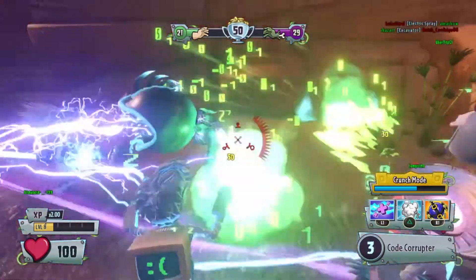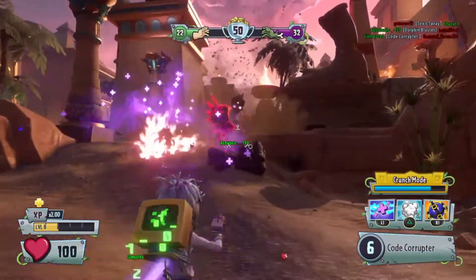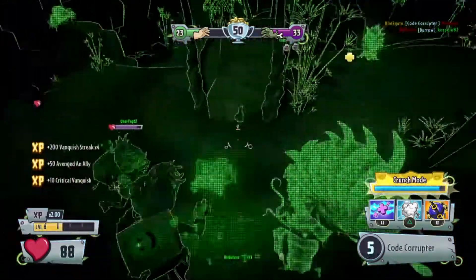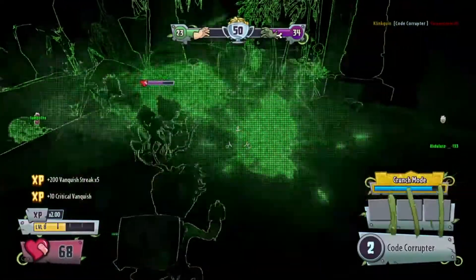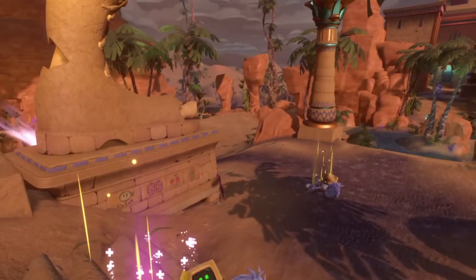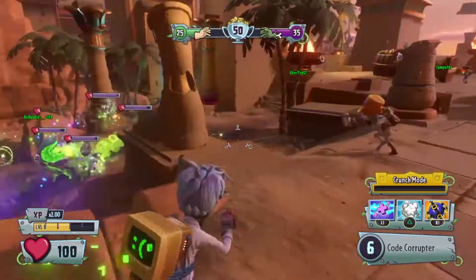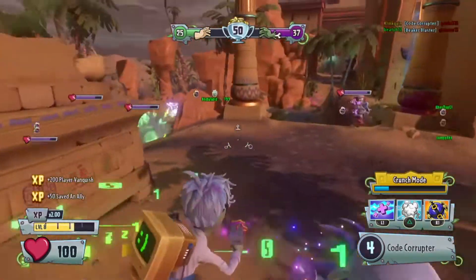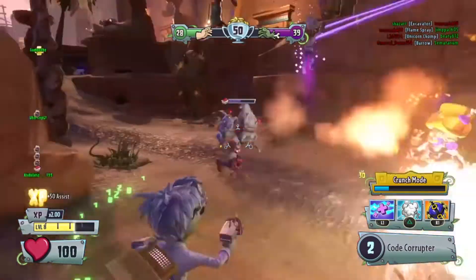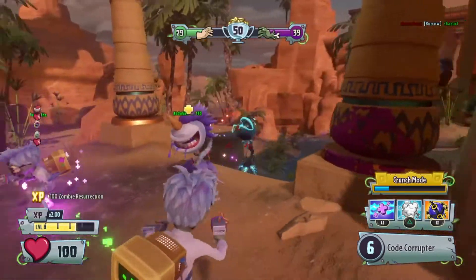Let's try to get rid of these guys. There's a Unicorn Chomper right there. The zombies are winning by 10 vanquishes, which is awesome. This game is going a lot faster. I'm actually in Crunch Mode — I didn't even realize we had that many vanquishes in a row. We accidentally walked into the spike weed, which isn't good. We were revived, but our Crunch Mode meter is back down to zero.